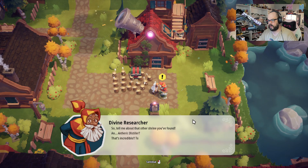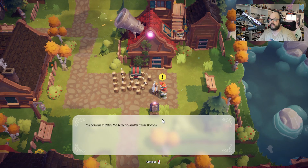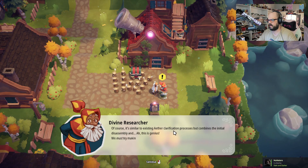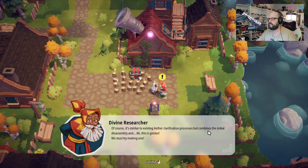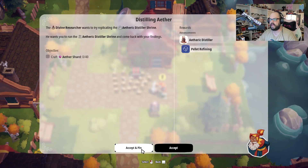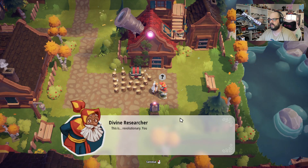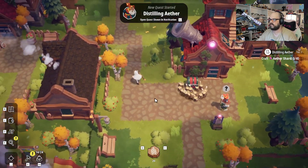Sure, tell me about the other shrine you found. An etheric distiller? That's incredible, tell me everything. You describe in detail the etheric distiller as the divine researcher furiously takes notes of your findings. His eyes narrow in thought. 'Of course, it's similar to existing aether clarification processes, but combines the initial disassembly — ah, this is genius. We must try making one.' All right, he wants me to get 40 aether shards for him. Not a big deal at all. The divine researcher puts down his pen and grins. 'This is revolutionary. You should let it run for a while, and after you can tell me all about it.' Perfection, dude, perfection.